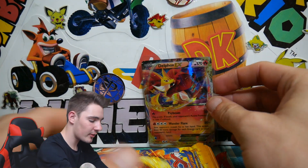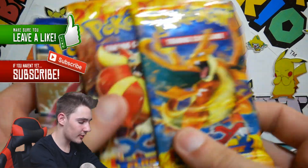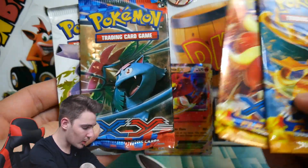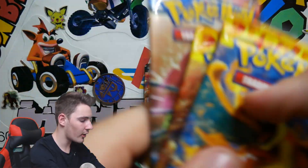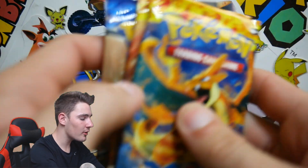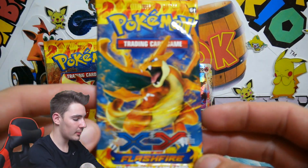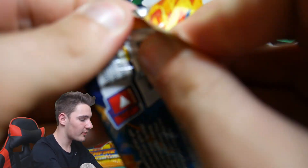That is awesome. And if you guys are hyped for today's video, make sure to leave a like. And if you guys are new to the channel, make sure you subscribe. We have Flashfire, Legendary Treasures, an XY Base, Flashfire, and another Flashfire. So we got some older style packs to go with this older style tin. We'll go straight in that order. Hopefully we can get absolutely insane pulls. Let's get straight into it.